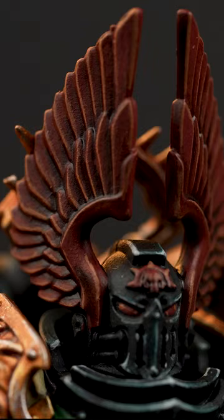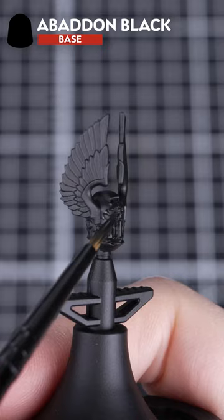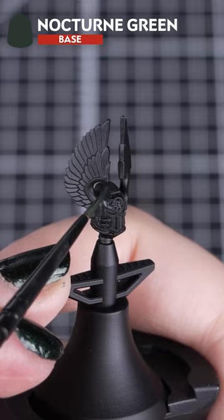Time for those dark green helmets. Apply a light Abaddon Black basecoat, then layer with Nocturne Green on the edges. Then highlight with Sons of Horus Green and Uthran Grey.